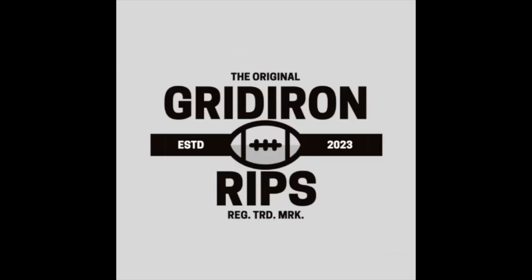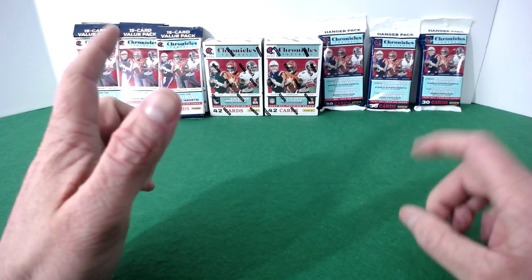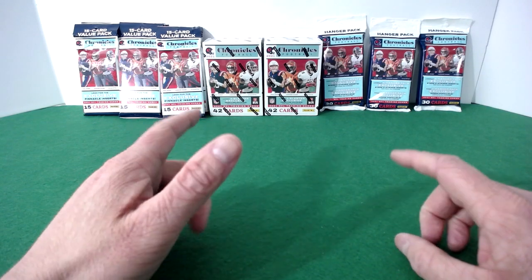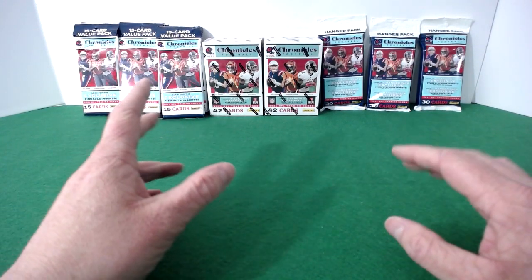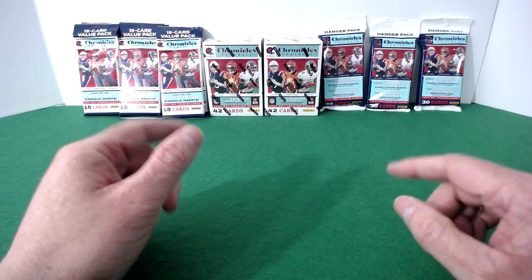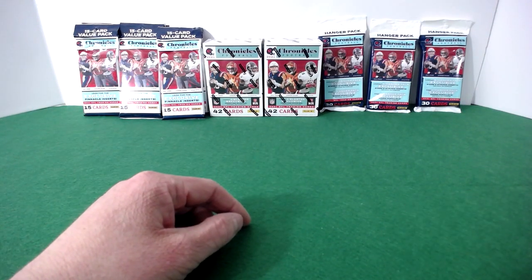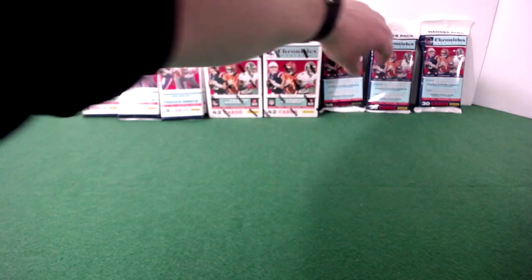Welcome back to Gridiron Rips! Today we're looking at 2021 Chronicles. We're going to compare the blasters to the hangers to the value packs. I tried to keep the card counts as even as possible — two blasters combined for 84 cards, three hangers for 90, and six value packs for 90. We'll see which product pulls the best cards.